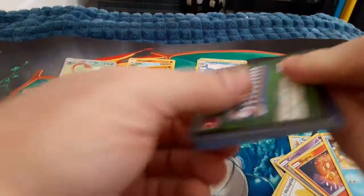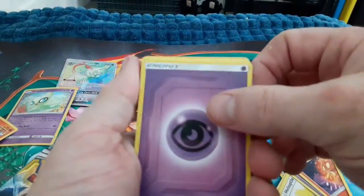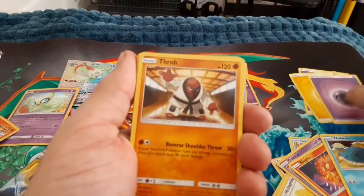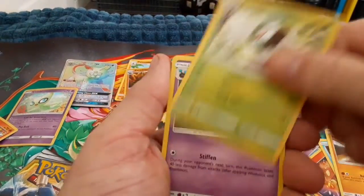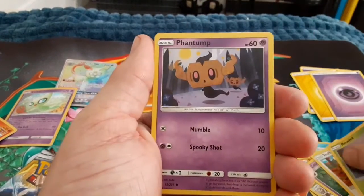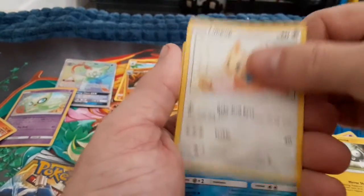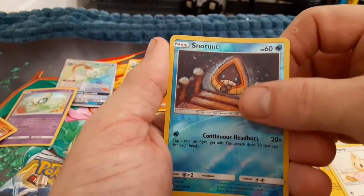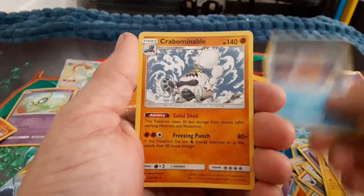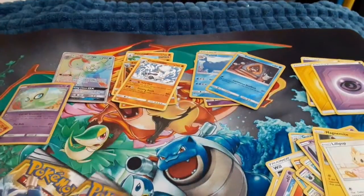Maybe they'll be good to us again. Nope, they said no not this time. We have Psychic Energy, Throwback Dark Tricks, Cosmog, Stufful, Rowlet, Phantom, Magnemite, Lillipup, Snorunt, Reverse Holo, Crabominable Regular Rare — I don't need any of those cards.